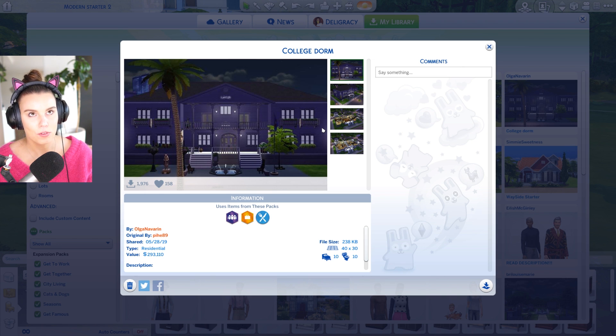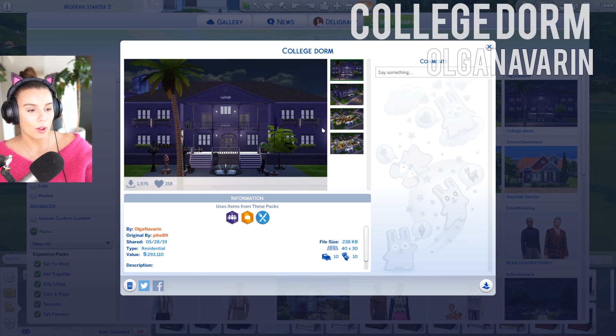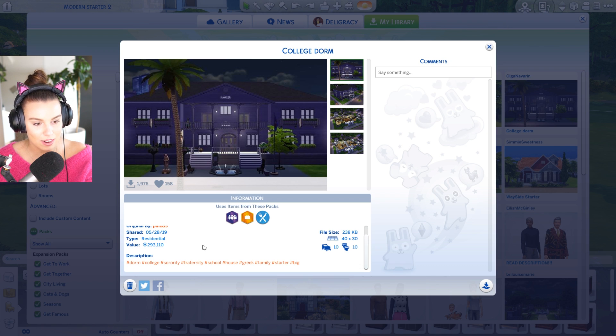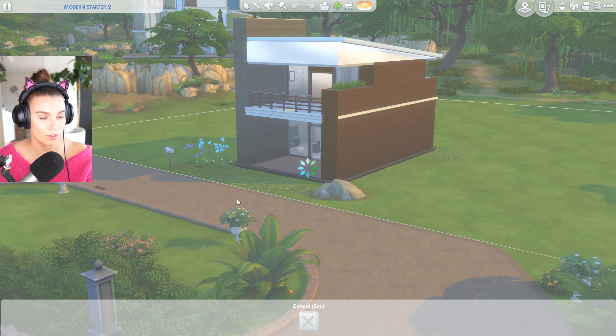This one's not really your typical starter home and kind of goes against what I'd usually say creates a starter home, because it's worth 293,000 simoleons, but it's actually a college dorm which I thought was really creative. It's a starter home in an essence because it's your first time living out of home at college. It's by Olga Navorin, made pretty recently, and it's already had almost 2,000 downloads. 10 bedrooms, 10 bathrooms - dorm, college, fraternity, sorority, family, sister - all of those good hashtags.